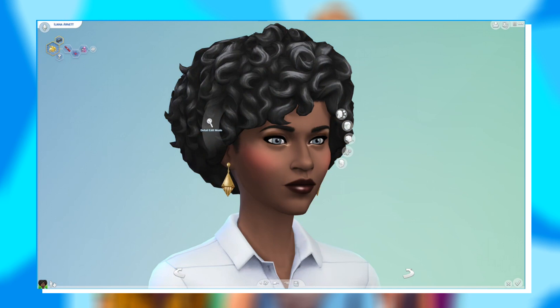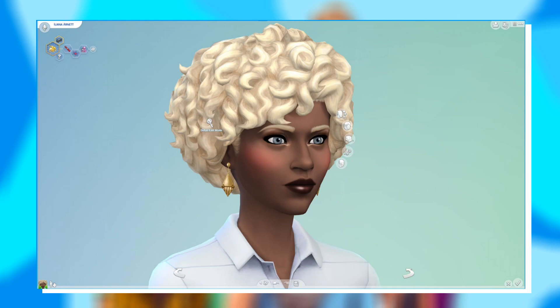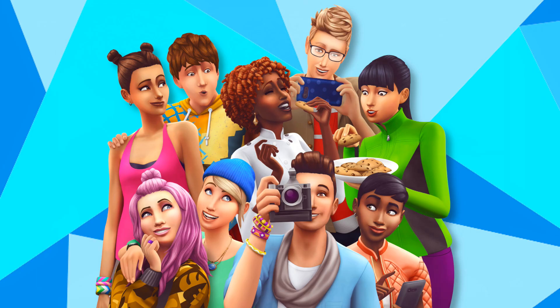We also have a warmer white, really light blonde color which is really pretty. Then another brown — a more faded, lighter brown — which I've seen a ton of IRL, so it's definitely one I've been wanting. And finally, we have a solid black color, a true black — not blue black or gray, but an actual real-looking black color. I'm so happy about that because the blue-black we have in the game originally is just ugly and unrealistic.